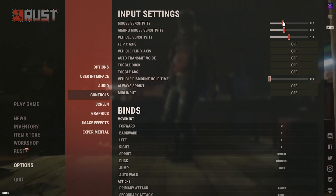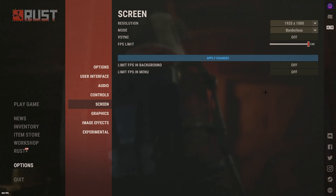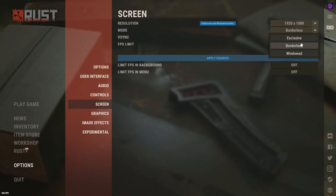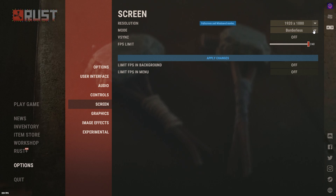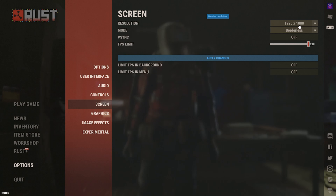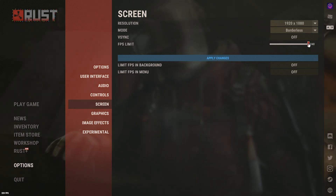For the input settings, don't mess with these for now because I'm going to show you that bind later. Between borderless and exclusive, these are pretty much the same — exclusive just minimizes your window when you tab out, but there's really no difference. I'm just on 1080p for the purpose of this video recording.